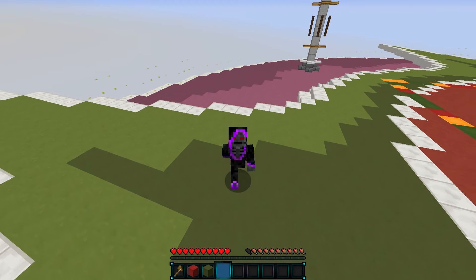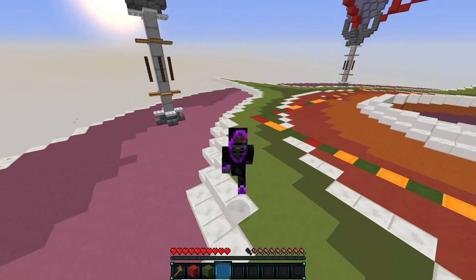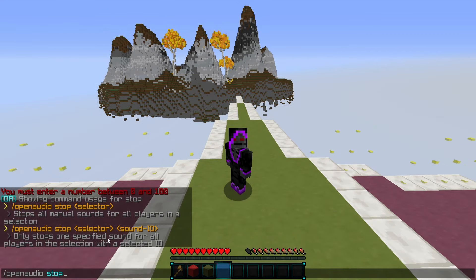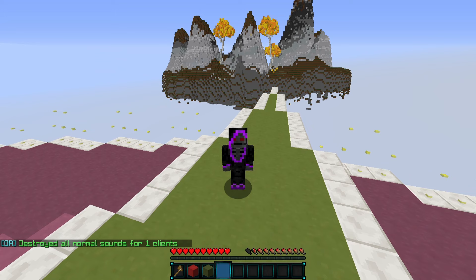There we go — now we have our music playing in the background, which is pretty awesome. You can directly change it through Minecraft, which is pretty crazy. Then you can stop it: do 'openaudio', then select your player's name, and there we go — it has stopped.